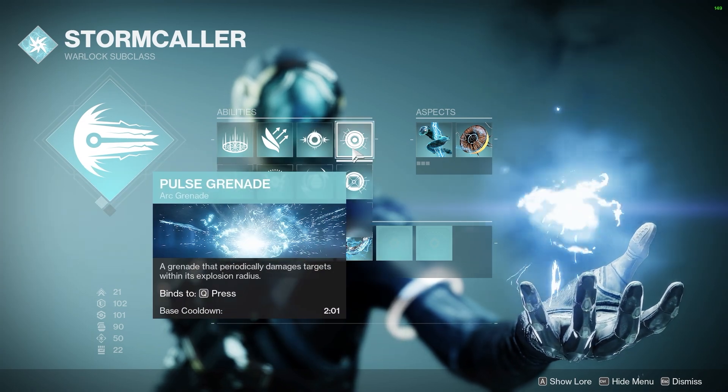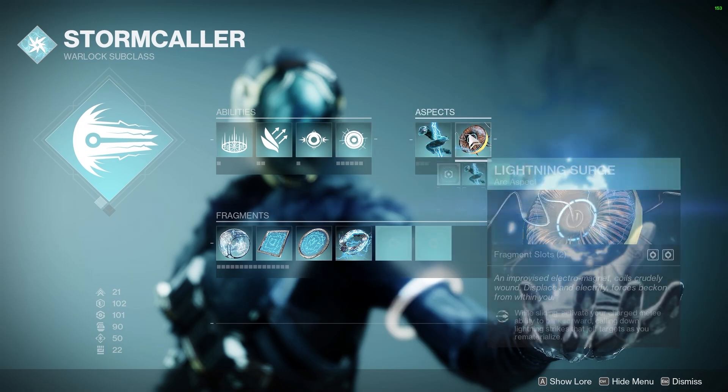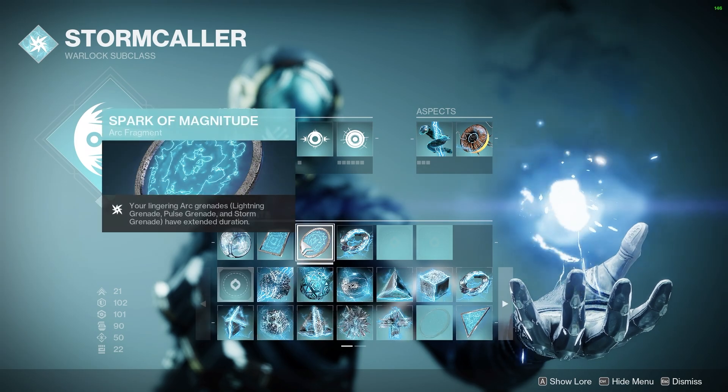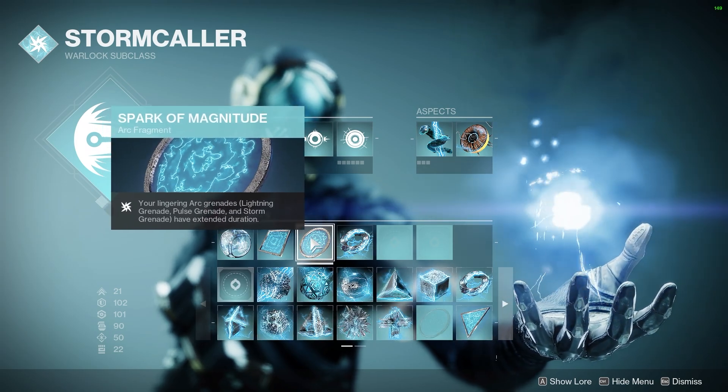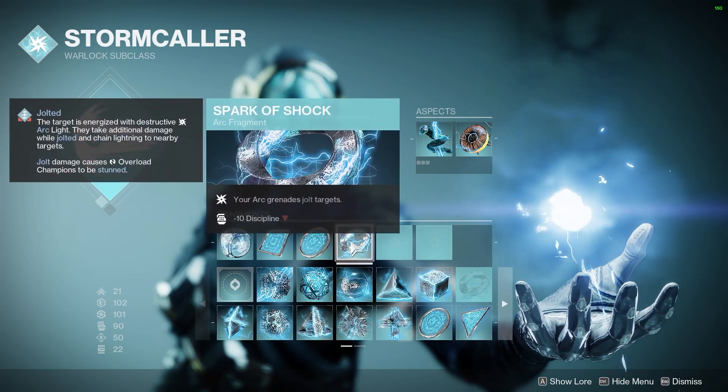Next up we have Stormcaller with Chaos Reach. For melee you'll want Ball of Lightning — unfortunately cycling back and forth between melee and grenade does not work with the other melees. We want Pulse Grenade as our preferred grenade here. In terms of fragments, you'll want Spark of Magnitude so your grenades linger for more damage, and Spark of Shock so your grenades jolt targets.